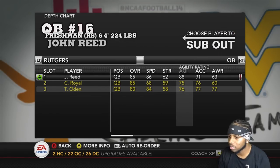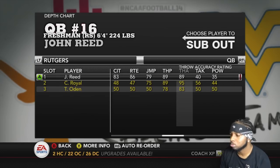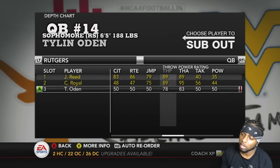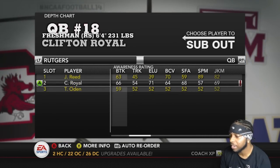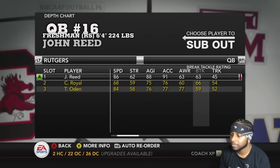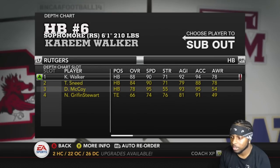John Reed is gonna be our starter. I just need to look at his throwing stuff one more time. Yeah, he can throw. Royal — 95 accuracy, but you see that 86 speed and 91 acceleration and you already know what the deal is. We gotta run that option, baby. We gotta run that option. Got Kareem and Deshaun.